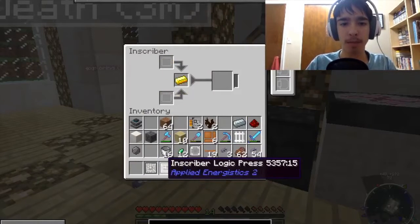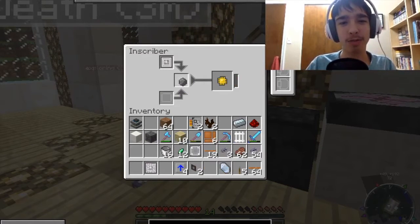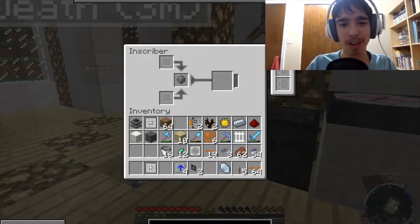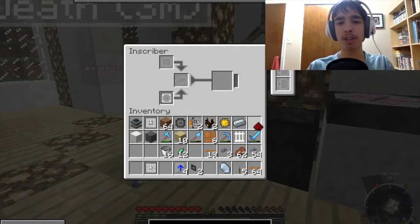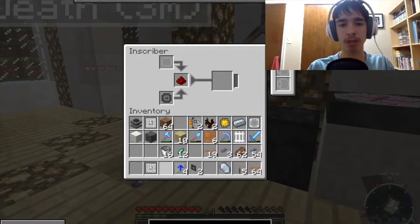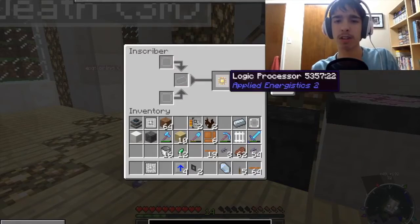Let's put you in there and put the logic press. Some of the mobs I have in this pack are so funny. Gonna get rid of those. Let's put you there. I lose stuff all the time. So let's put that there. Finally, let's grab our silicon press and put the redstone in. Let me make one more logic processor — yes, I remembered. Let's see — I think I need fluix dust, yes, one fluix dust.